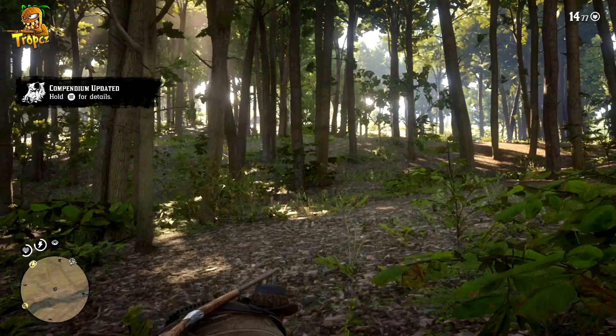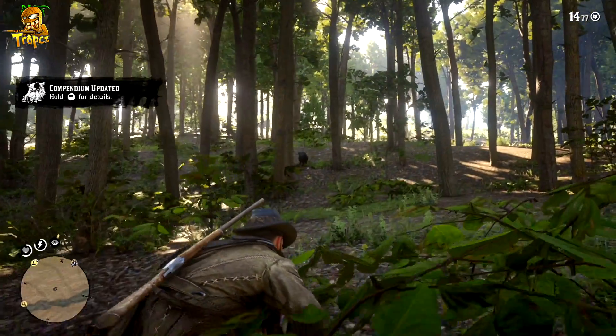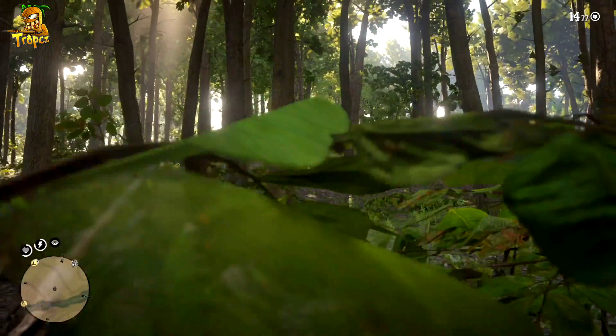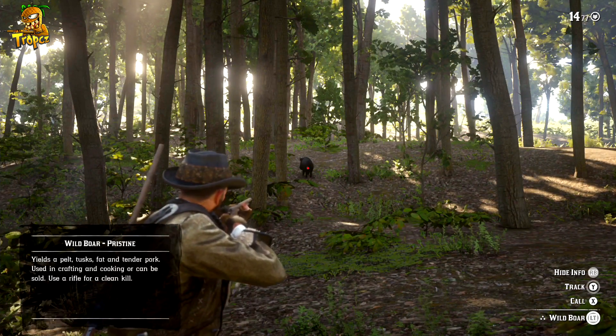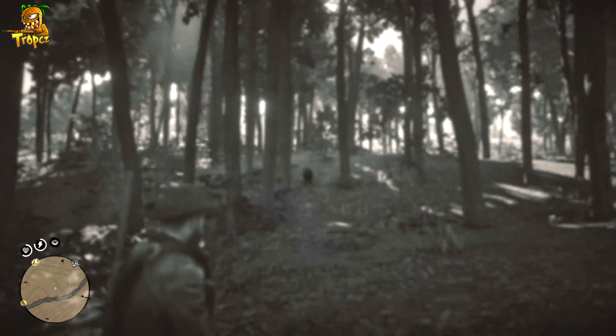You also have to kill the animal with a certain weapon. What you need to do is simply hold down RB or R1 to study the animal, and then press the button again to show the info. It's going to pop up a little message on the bottom left-hand part of the screen and it'll tell you what kind of gun you need to use, whether it's a rifle, bow and arrow, and so on.